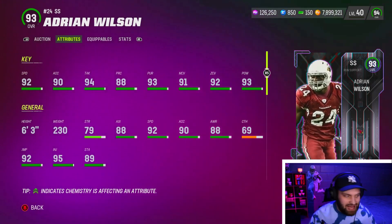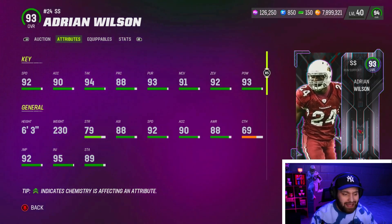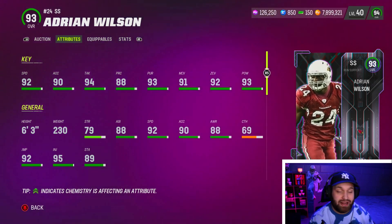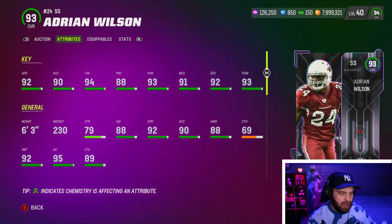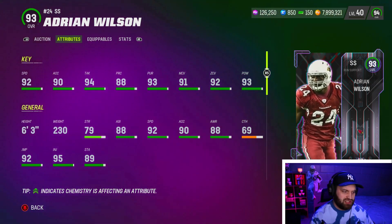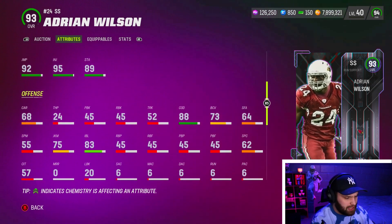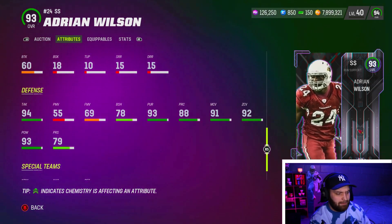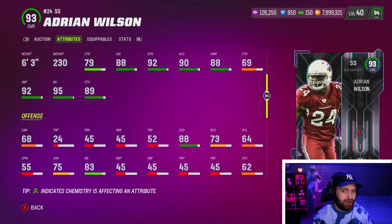Our last 92 speed player on the list rounds off number nine right here. 92 speed is the only real negative with a card like this. You're going to have 88 play rec, which is easily obtainable to get to 90 right there. And then he comes with amazing stats across the board — 91 man coverage, 92 zone. The pursuit is amazing. The tackling and hit power are absurd. He's actually really good in the box too with 78 block shed and 93 hit power.